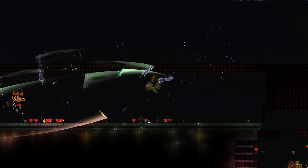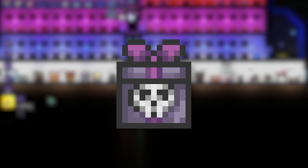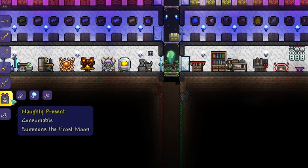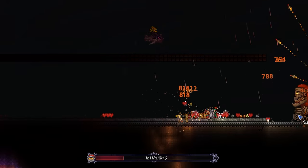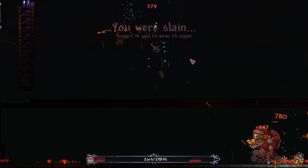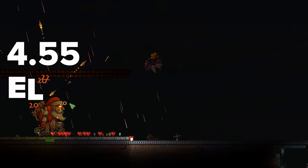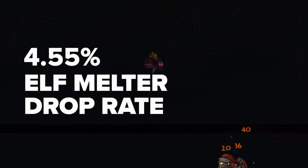The Elfmelter is a little more complicated, being a post-Plantera weapon. You'll need to summon the Frostmoon using a Naughty Present, which is crafted with 20 Silk made from cobwebs, 5 Ectoplasm from Dungeon Spirits, and 5 Souls of Fright from Skeletron Prime. Now actually getting this thing to drop can be quite painful, as the Frostmoon event isn't exactly a walk in the park. We need to be on the lookout for Santanks, which start with a low 4.55% chance of dropping the Elfmelter, but like other Moon event drops, this scales up as you move through the rounds.